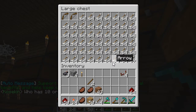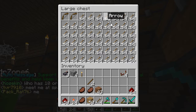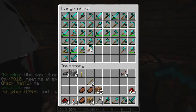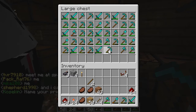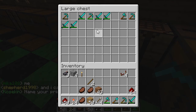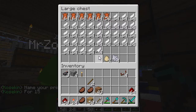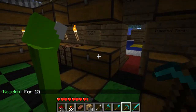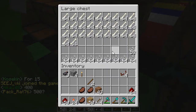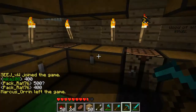We have a bunch of arrows, a couple of bows, two chests of arrows — there's one upstairs. We have a full chest of diamond tools. We have a bunch of feathers, a bunch of leather, eggs and stuff, tons of wood, a bunch of bones — that's pretty much all the good stuff.